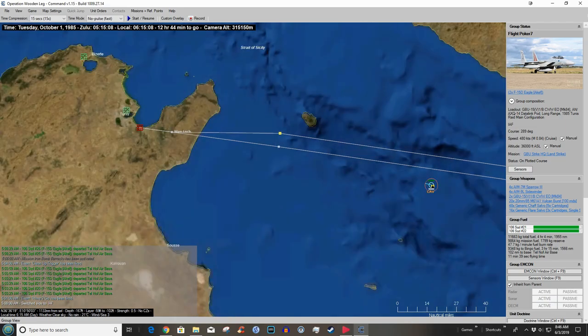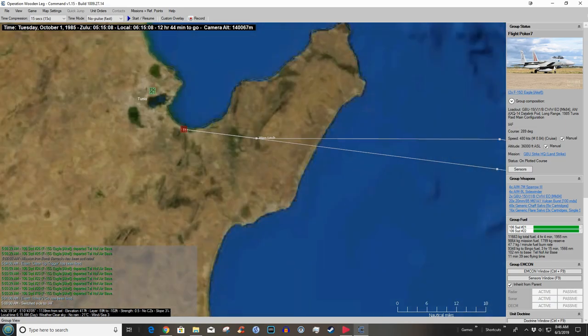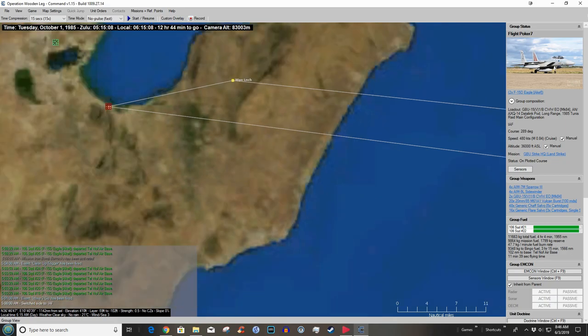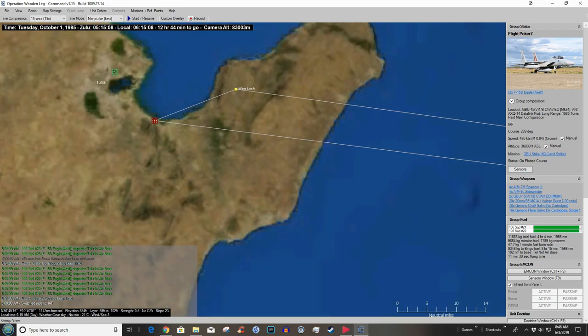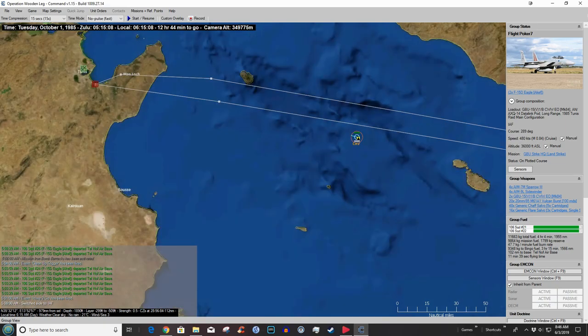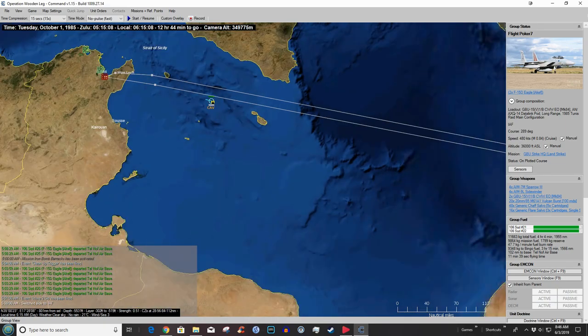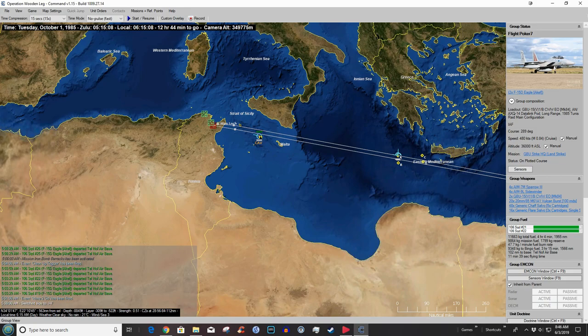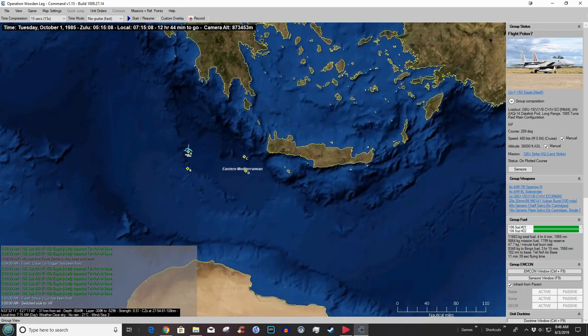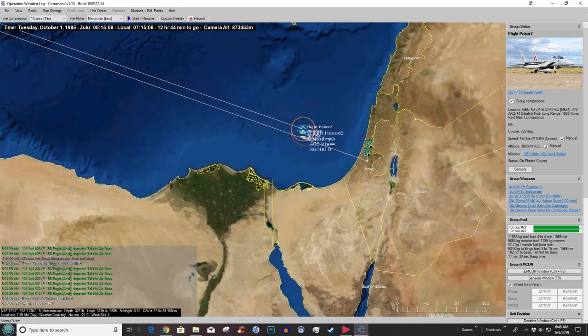It's a bit of a hassle identifying which group is which. The weapon launch point is how we can determine it — if we grab the weapon launch point we can tell which group is which. There we go; let's move that. It's a bit messy but that works for that group.